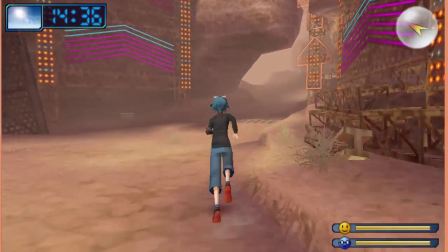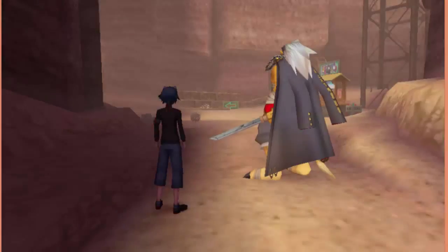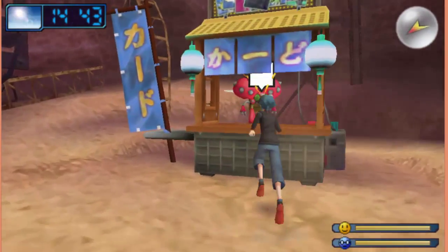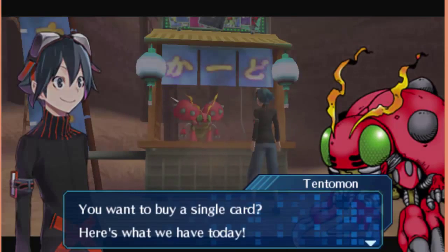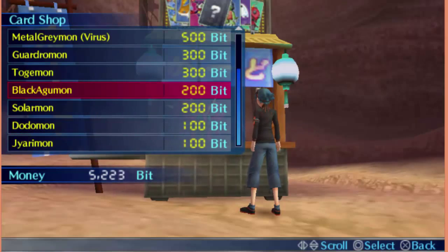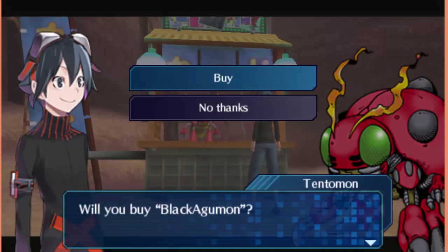So I'm just going to enjoy myself here. I'm going to investigate Night Canyon and everything else I have to do. I'm going to be recruiting several Digimon to the city, and I'll even pick up a trading card from dear Tentamon here — the Tentamon card shop. He has some cards in stock. I'm going to go cheap. Black Agumon will do. Yeah, I'll buy it.